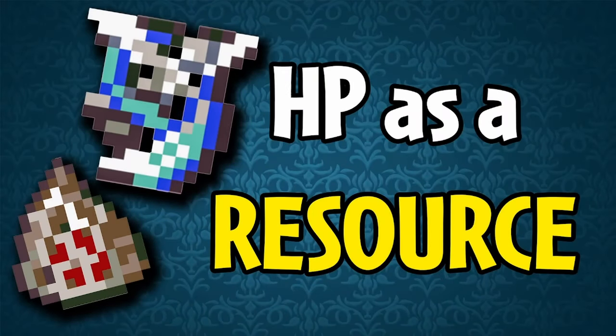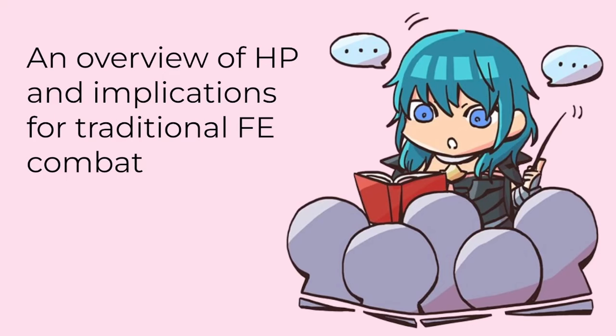Hello, Acura here, and welcome back to the channel. Today, like the Rez and Speed videos, we're going to be taking a look at another stat. This time, we're going to be looking at HP, both generally and in the specific case of what I believe to be the best game at highlighting its value as a resource: Fire Emblem Echoes, Shadows of Valentia. I guess the stat video trend continues. Though this may sound basic, let's start off with an overview of HP as a stat and its implications for traditional Fire Emblem combat. If you want, you can of course skip this and go straight to the section on Echoes via the timestamps in the video progress bar or description.